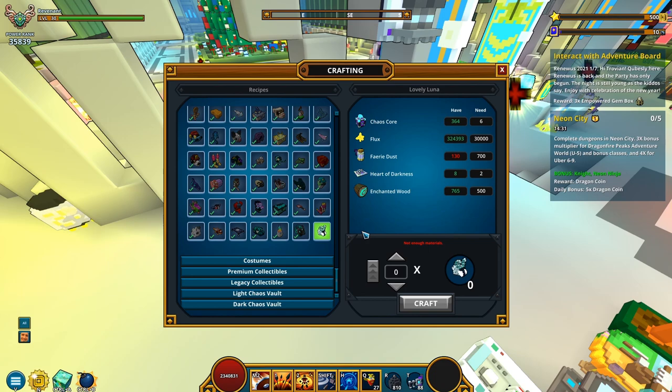Lovely Luna — what do you require? She's going to be requiring 6k scores, 30k flux, 700 fairy dust — which for some reason I don't have, so we gotta buy those from the marketplace — a couple of hearts of darkness, and 500 enchanted wood.